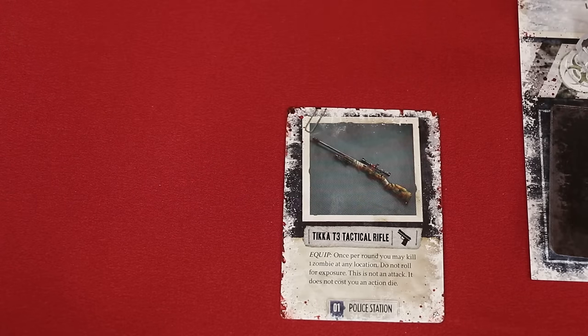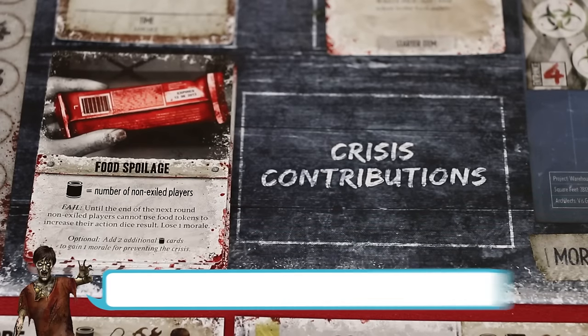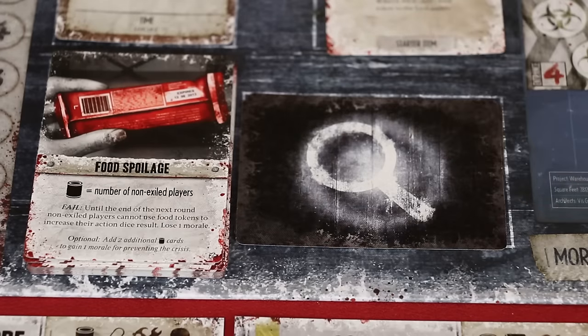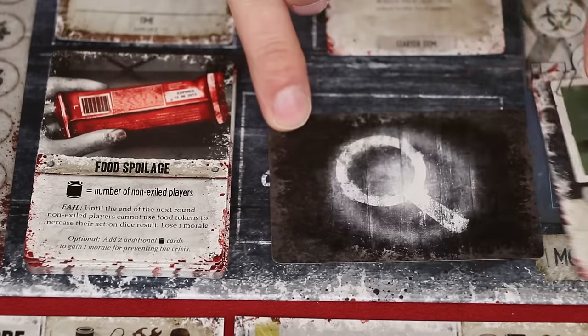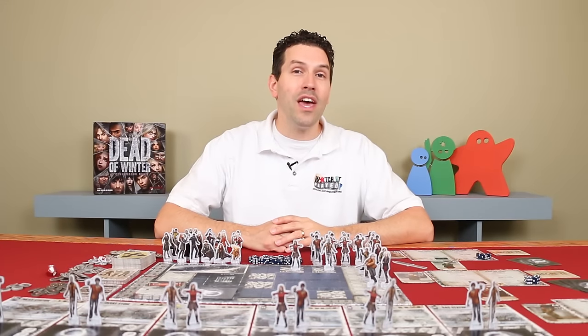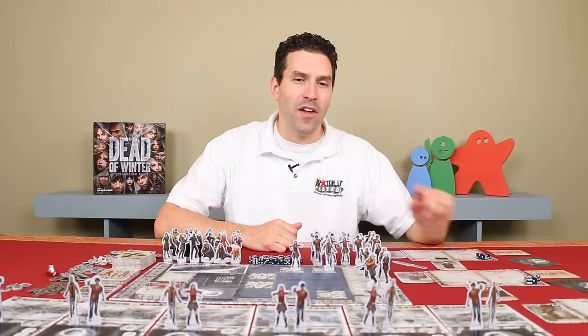If the item is listed as an event, once resolved remove it from the game. If it says equip, attach it to one of the survivors that you control. Instead of playing a card for its effect, you may also add any number of them face down to contribute to the crisis — these are always kept secret, unless you're using an item that was earlier revealed and equipped to one of your characters. Items you add matching the symbol requested by the crisis card will help prevent the crisis; items that don't match will make the crisis more likely to occur, and that's a good indication there's a traitor at the table. Once during each of your turns you may also initiate a vote to exile one of the other players from the colony.